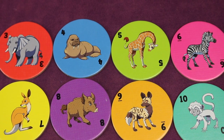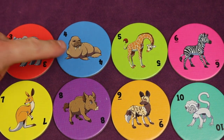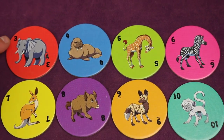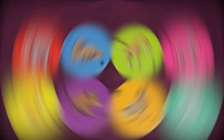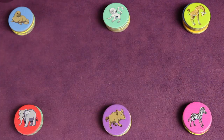Cheeky Monkey is a set collection game where you're trying to press your luck and gain the most tokens of different animals, with each animal type having a different amount. There are only three elephants, but if you have the most it's three points. Whereas the Cheeky Monkey — there are 10 of those in the game, and if you have the most of those it's a whopping 10 points. Players start with no animal tokens but gather them over the course of the game to score at the end.